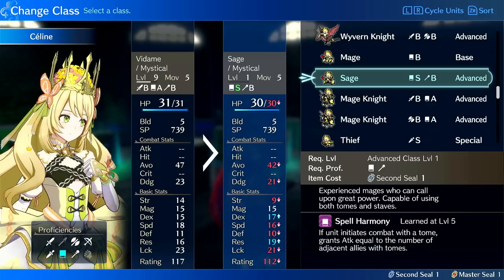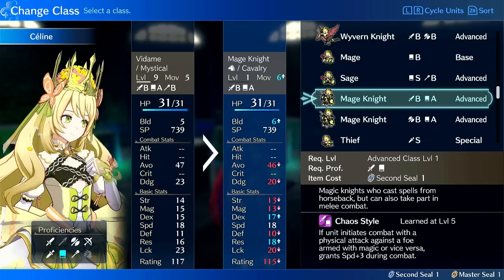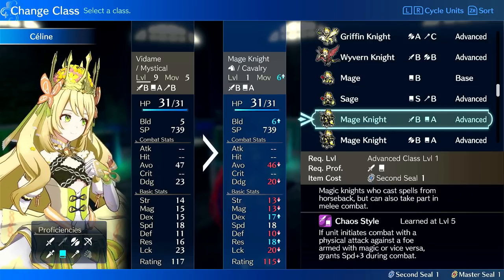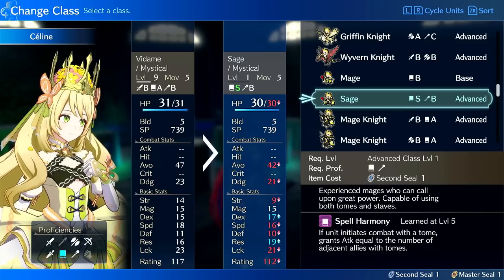Sage is a decent option. It doesn't improve speed at all, so she's stuck at her base speed growth rate, but it does give her 30% magic growth, putting her at 55% magic, which is respectable. Spell Harmony is nice, but Mage Knight pushes her more towards doubling potential — same thing with Wyvern and Griffin. Sage doesn't bring anything to the table that other options don't do better, and I don't think just going hardcore on single-hitting is her best use case.